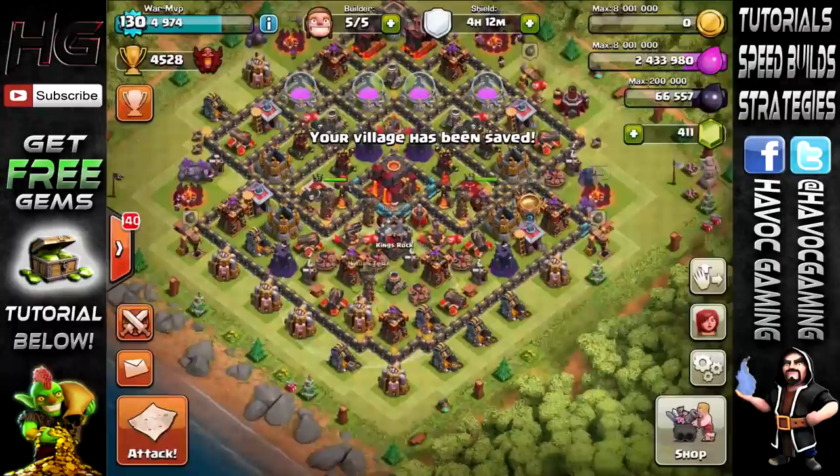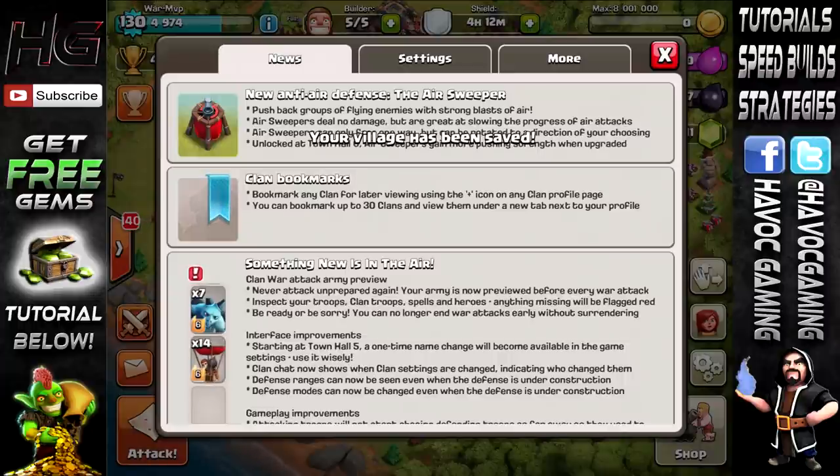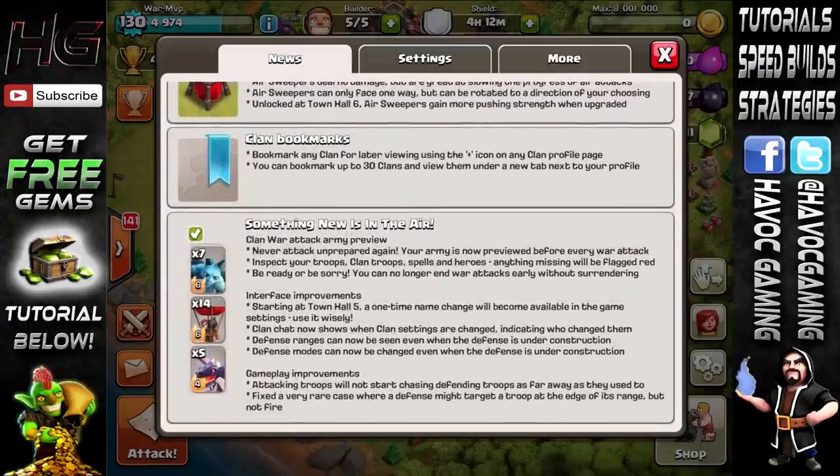There are also some new features — some news I should say. New anti-air defense, basically the Air Sweeper, and clan bookmarks, which I didn't fully review, but it basically lets you bookmark some clans. And something new about clan wars — I think you get to preview your clan army or something. It's something crazy.